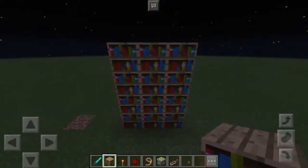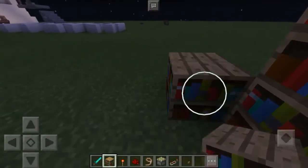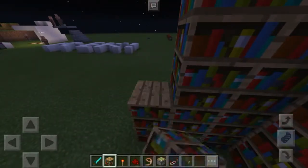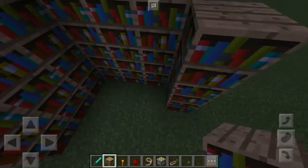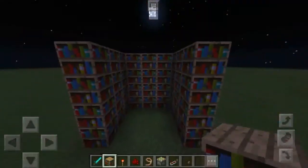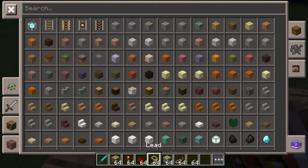We're gonna build a 4 by 3 wall just like that. Then let's make another wall, 4 by 3 again. So we have a room like this.